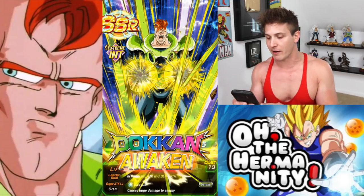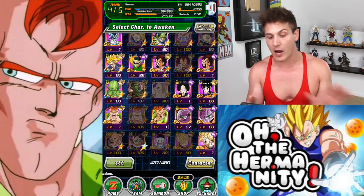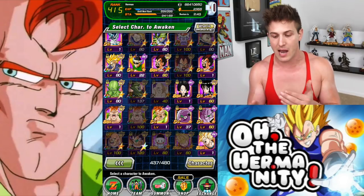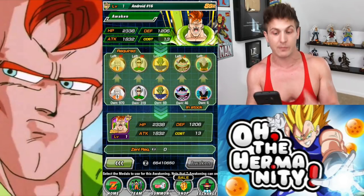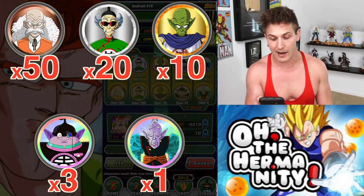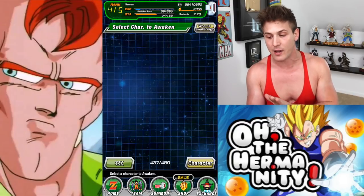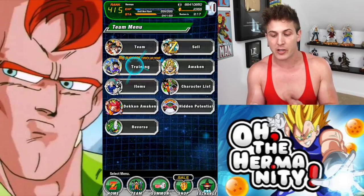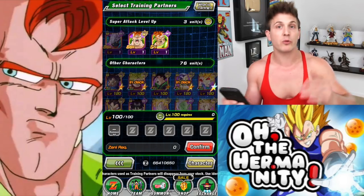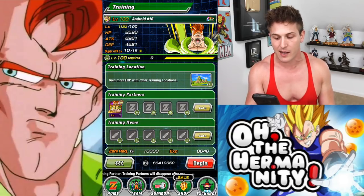Let's go ahead and do that. As you can see it cost quite a bit of zenni - two million three hundred and twenty four thousand just to awaken him. So let's awaken him. There he is - we have our Android 16 at super attack 5, he has now been TUR'd. I'll click on him again. Obviously you're gonna have to max out his level if you don't already. If you have no TUR Android 16, you'll need to max his level and then when you go to awaken him you're gonna need 50 Dr. Geros, 20 Master Shens, 10 Commies, three West Kais, and one Elder Kai, costing one million eight hundred and seventy five thousand zenni. Luckily you only have to do this awakening once. Once that one's maxed out at super attack 10, go to training, click on the one maxed at super attack 10, and combine it with the one you just TUR'd at super attack 5. As you can see at the top of the screen, it's a plus 5 for the super attack. Let's go ahead and begin.